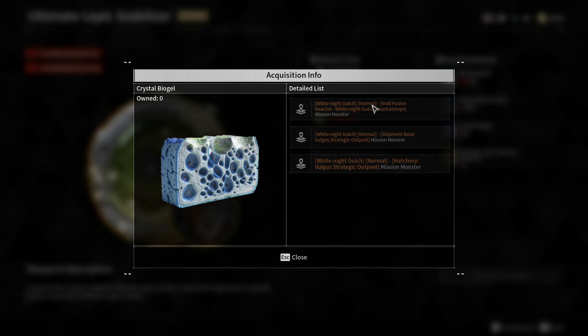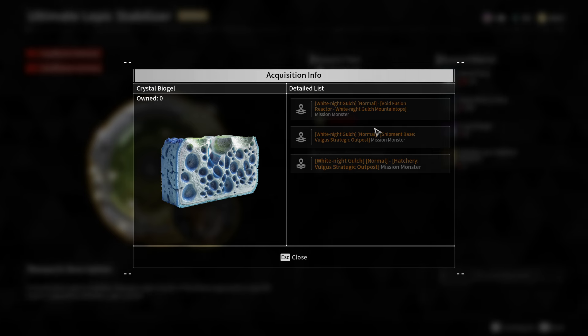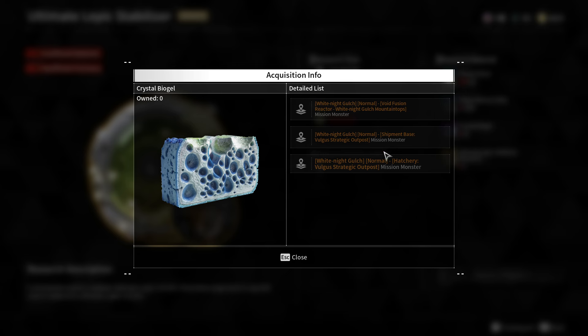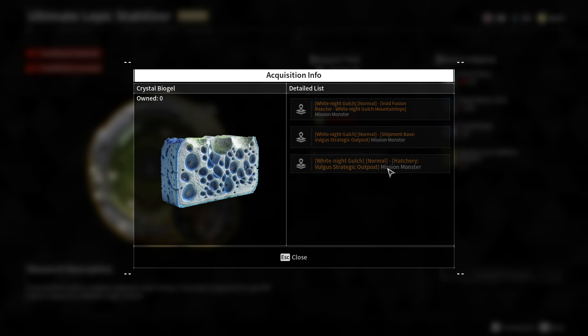I would actually suggest you — as you can see, there are three missions — but I would suggest you to focus on two specific Zone Recon missions, which are both in the White Knight Gulch region. These are the second one and the third one: the Shipment Base Volga Strategic Outpost mission and the Hatchery Volga Strategic Outpost mission.